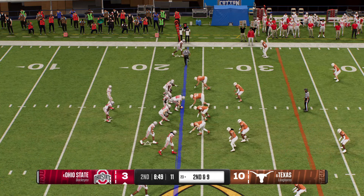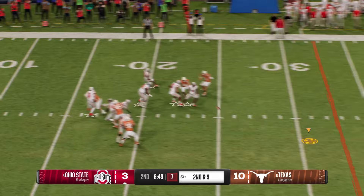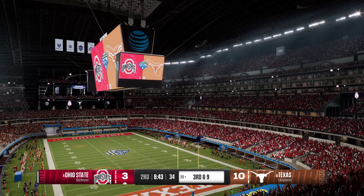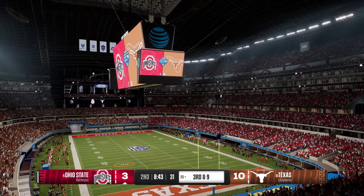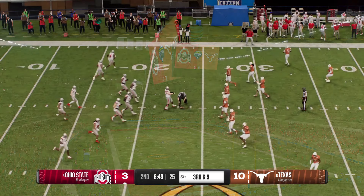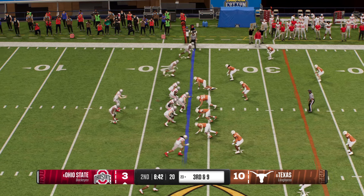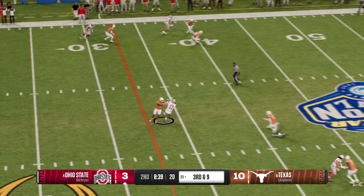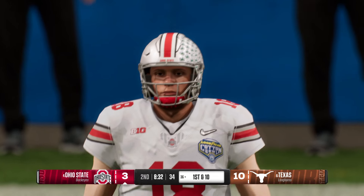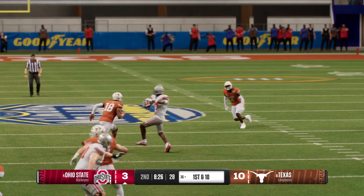On second down, off the play fake looking to throw — it's incomplete. He took a hit as he threw, bringing up third down. The defensive line does a great job getting after the quarterback and forcing that incompletion. They're backed up, trying to make something happen on third and long. Looking downfield — it's Howard, delivers from the pocket, complete over the middle. They make the stop but not before a solid gain. That's an excellent throw, finding that window between the zones and delivering the ball on time.